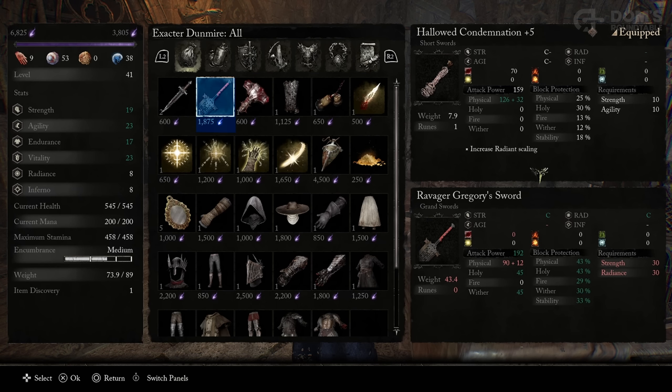Even though you get this sword quite early on in the game, it has a 30 requirement in both strength and radiance. Trust me, it is worth the investment. Before we move off the shop window, let me use this as an example. I have my hallowed condemnation at plus 5 already — and if you didn't know, weapons go to plus 10, so this is already halfway to its maximum strength. I appreciate it's a short sword so it will attack quite a lot quicker than Ravager Gregory's sword, but this is a plus 5 weapon with increased radiance scaling based on the rune I have socketed, yet it still pales in comparison to a completely unmodified plus 0 Ravager Gregory's sword. Add on top of that the fact that it deals both holy and wither damage, making it effective against every single enemy in the game.